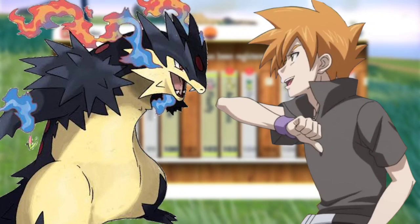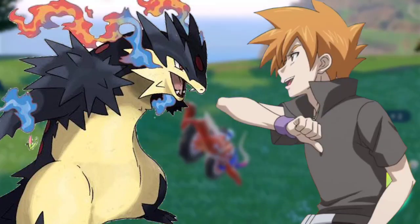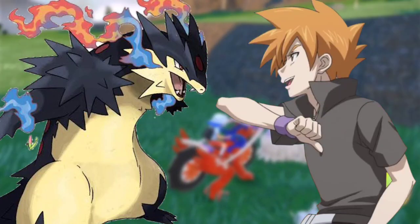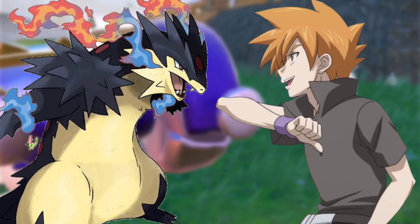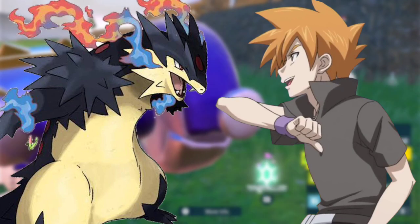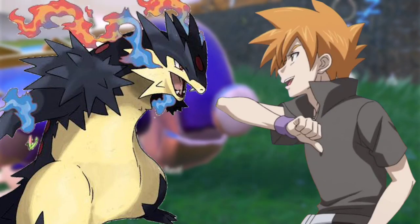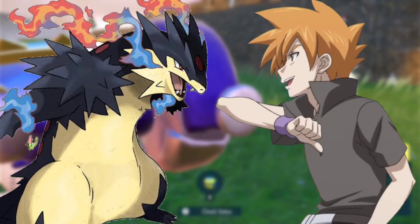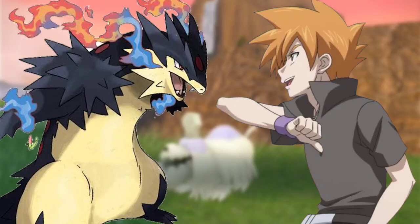Moments later, Cameron's Lucario fell to its knees holding its abdomen. How is that possible? asked Cameron in shock. Lucario, let's use Aura Sphere, said Cameron. Zeraora, stop it and use Close Combat, said Ash. Zeraora formed electricity in front of its claws, blocked the Aura Sphere, disappeared from view, and used Focus Blast at close range, sending Lucario crashing near Cameron. Lucario, I know you can do it, said Cameron. Lucario stood back, eyes glowing, raised its arms, and formed a growing Aura Sphere before launching it at Zeraora. Zeraora, wait for it and use Close Combat, said Ash. Zeraora used its strength to block the Aura Sphere.